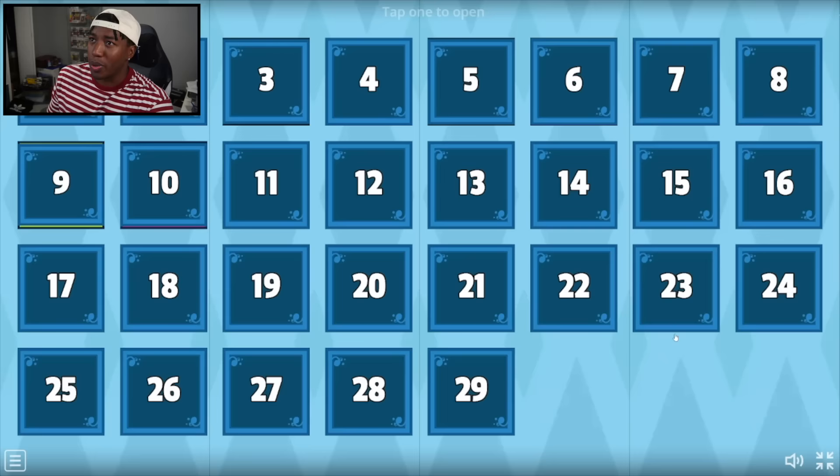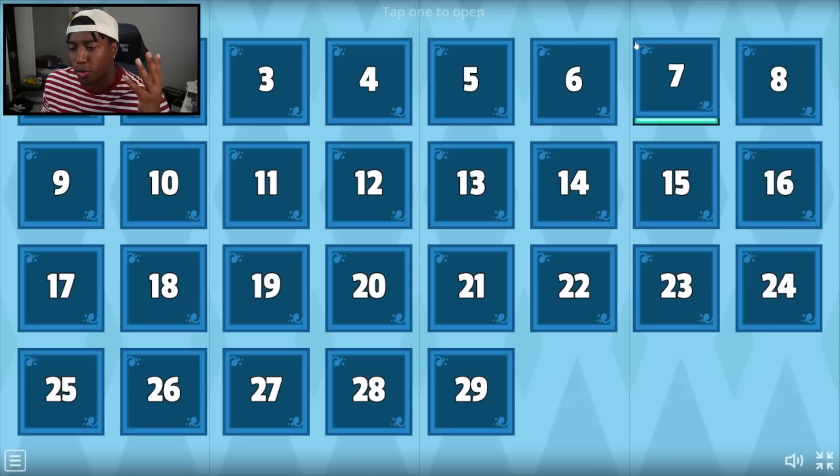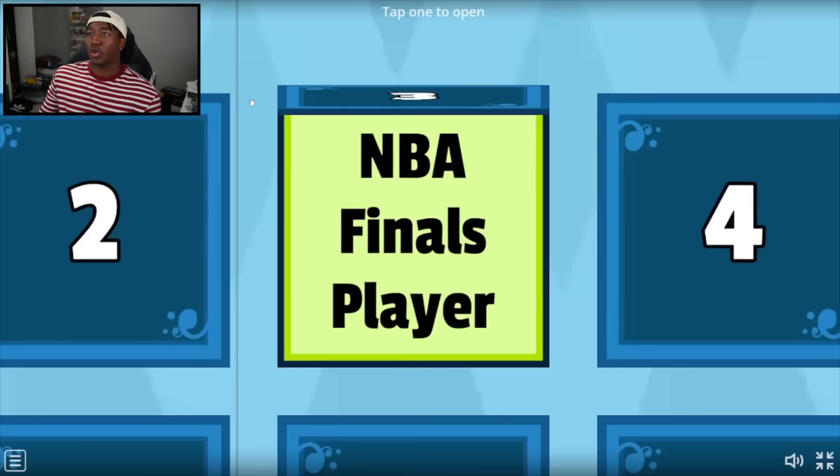Now the way this works is simple. We got a bunch of mystery boxes and each one's going to represent a way we can add a player onto our team. So for example, Steph Curry's jersey number is 30. We don't have a 30, but he is a three-point specialist. So let's go with number three, and that's going to be any NBA Finals player from this year, which means somebody from the Nuggets or someone from the Celtics. Sorry, Miami fans. I meant the Heat and the Nuggets.